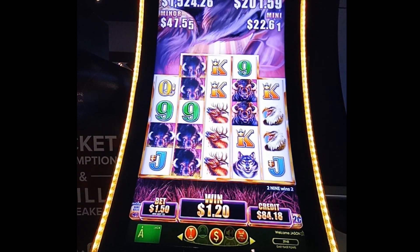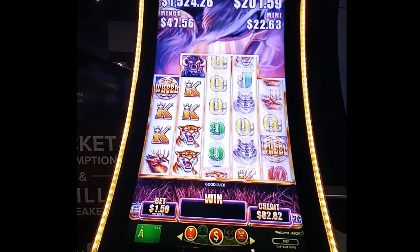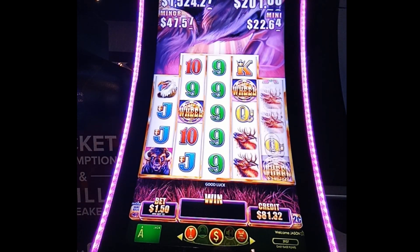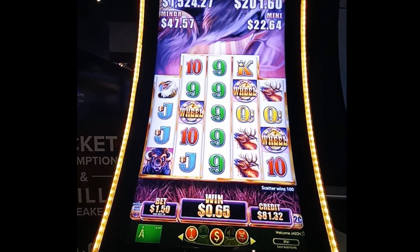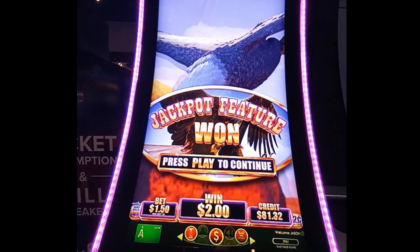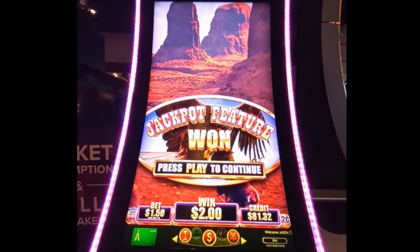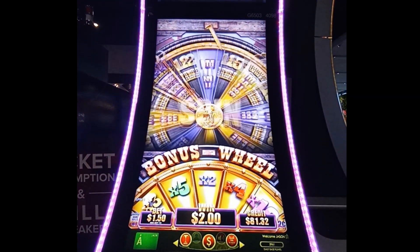I picked this machine because it's sitting out in the middle of the aisle, which makes it easy to record. Two more of those wheels — and if we hit something big like another wheel, people get to watch it. Here we go, this is what we're playing for! We get to spin this mammoth thing. Bonus jackpot — press play to continue. It goes all the way up top. We're going to spin the wheel and see what we get.